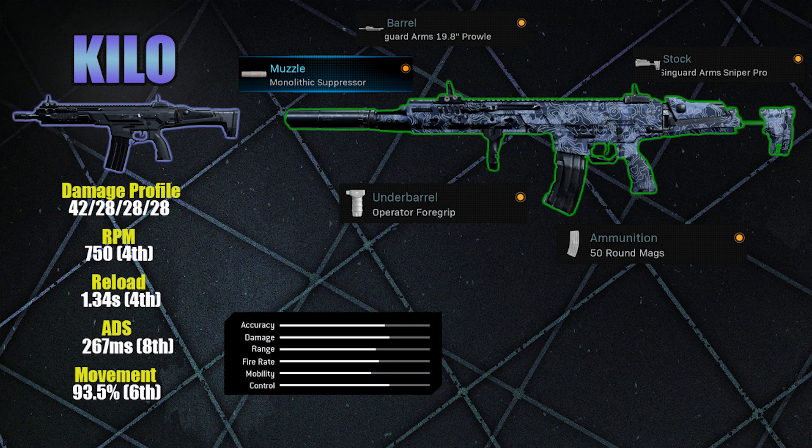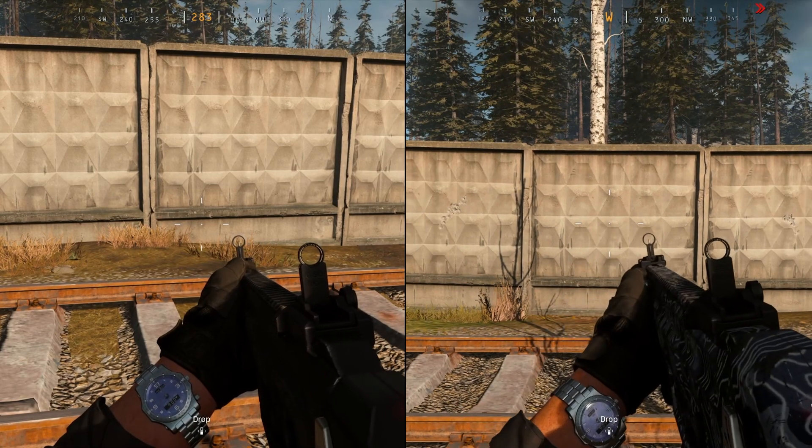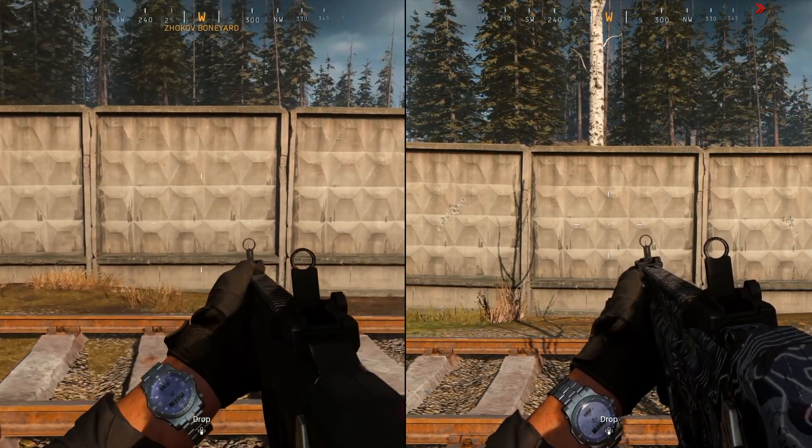But let's see how we can change some of those stats to make it a bit more long range with attachments. We've chosen the Monolithic Suppressor — you'll hear that a lot on all our guns. The barrel is the Syngard Arms 19.8 inch Prowler, the stock is the Syngard Arms Sniper Pro, we're using the Operator Foregrip for stability, and we've increased it to the 50 round mag since it's not as accurate as the FAL so it needs more bullets. Those attachments give us increased accuracy, range, and control with decreased mobility — the exact same as the FAL. Hopefully that'll make for a good fight between the two guns.